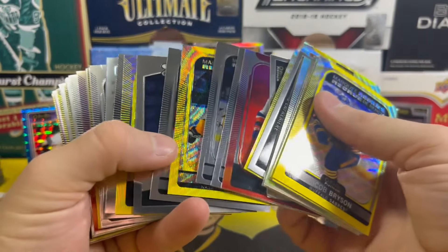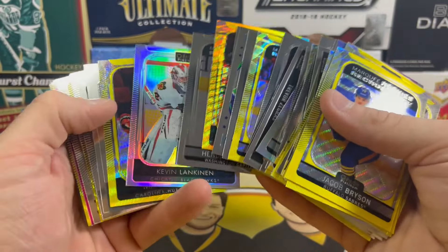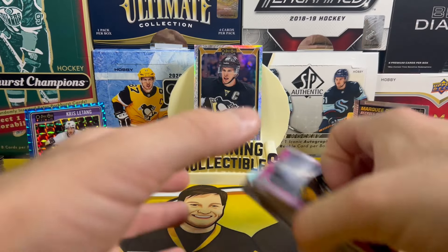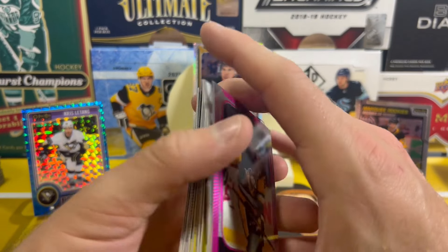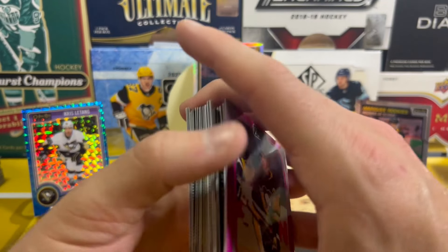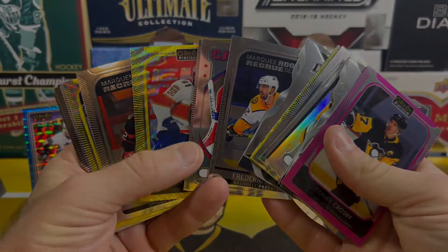All these cards besides the Penguins cards are going to be for sale after we're done opening everything — if you see anything you like, throw us a message on Instagram. We'd be happy to sell you some cards. Really appreciate it, just trying something new here opening a case of blasters. Hopefully keep getting some cool Pens cards. Thanks a lot everyone — hit that subscribe button, give us a like. Stay tuned for part two with five more blasters and we'll see you next time.